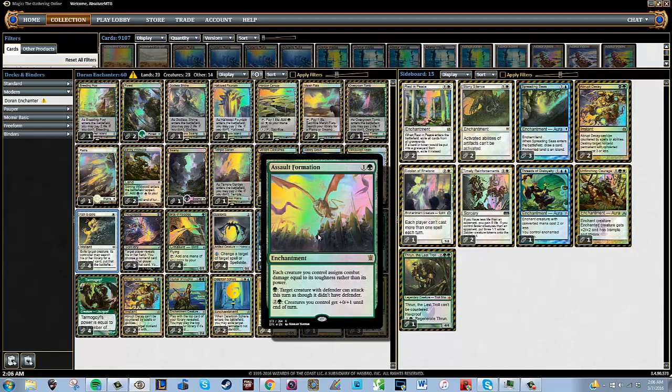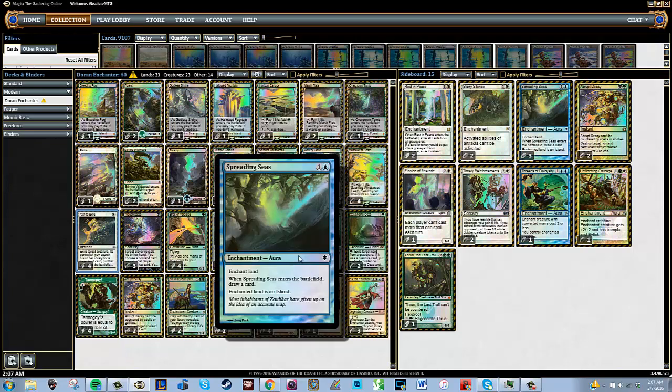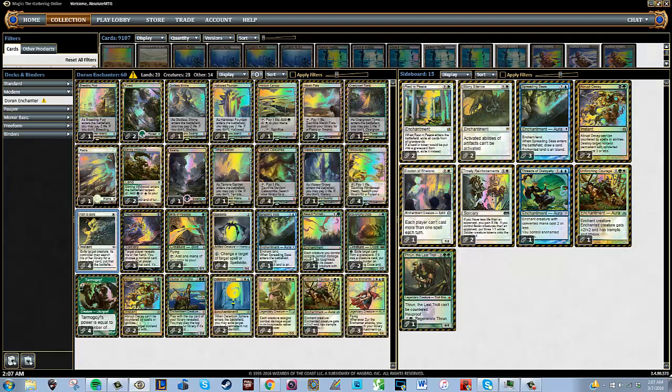We also have a singleton Assault Formation, which is basically Doran the Siege Tower as an enchantment that we can fetch with Zur. It makes our creatures attack with toughness instead of power. We can also activate it for three mana to give all our creatures +0/+1 until end of turn, which is actually relevant — it lets you turn your Spellskite into a 0/5 so it can block and kill a Thought-Knot Seer or even trade with a Reality Smasher, which is really sweet.